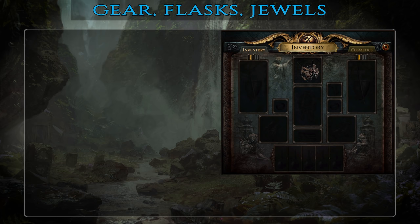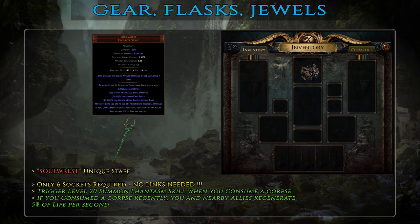Moving on to your weapon, there's really a single choice here — the Solrest Staff. It's a very common and cheap unique which you don't need to link. Ideally look for one with a high physical damage for minions roll — all other variable mods are completely irrelevant for this build. Then get 6 sockets on it and you're good to go.